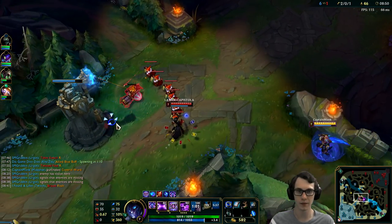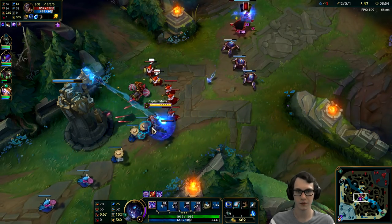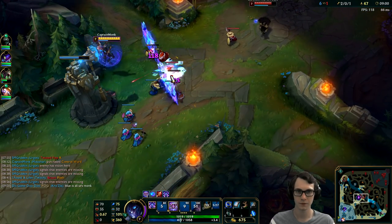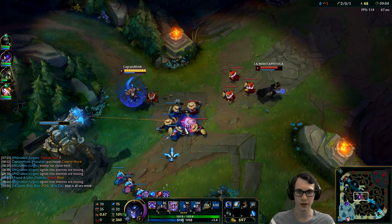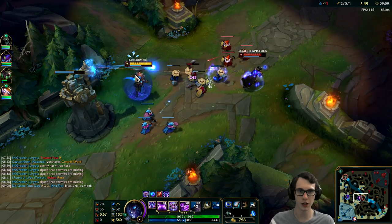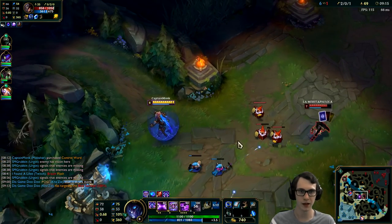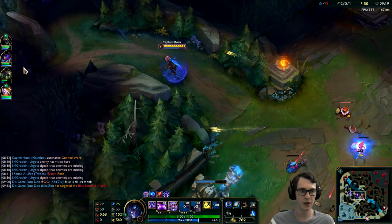I should be able to just walk in and get the farm. Let's do this to show I mean business. Yeah, we chunked out TF good. Getting a decent amount of CS. As the game progresses it gets a lot easier to farm with Malzahar — early on it's tricky. I'm going to max Q second this game, I think. I like the burst it provides, and maybe the E will give me all the kills.